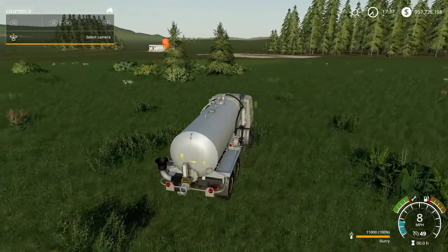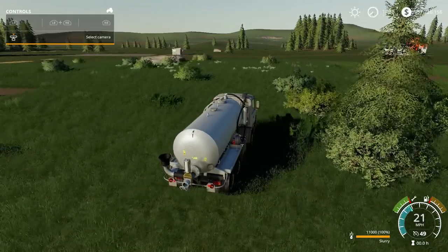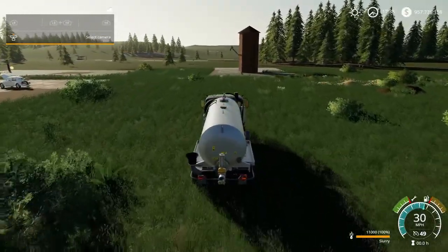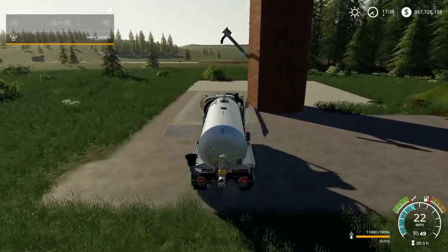For this I believe you have to take it to a BGA, which I don't have on this map. However, you can unload it in a silo — let's go see if this silo will take it. I think this silo actually takes everything on the map.